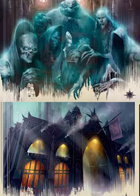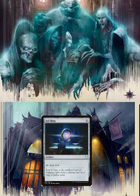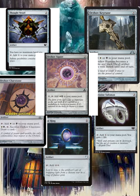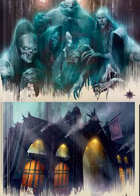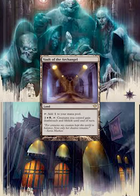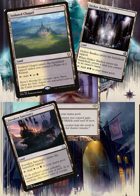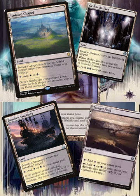Let's talk about the mana base. Sol Ring, Thought Vessel, Orzhov Keyrune, Orzhov Cluestone, and Orzhov Signet are all important includes. Most of the lands are generic — this is a budget deck tech. Vault of the Archangel is very important because it gives your creatures lifelink and deathtouch until end of turn — any opportunity to give Karlov lifelink is amazing, and deathtouch on a land is priceless. Orzhov Basilica, Forsaken Sanctuary, Scoured Barrens, Isolated Chapel, and Tainted Field are also part of the land base.